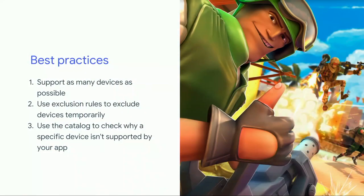In conclusion, three things to remember about device catalog: first, think big and support as many devices as possible. Second, if you need to exclude some devices, do so temporarily so you can fix bugs and increase your chances of reaching a bigger audience. Third, use the device detail page to get relevant information such as the unsupported reason, average revenues, and average rating.